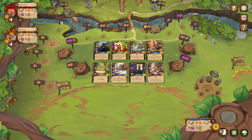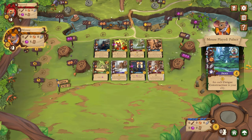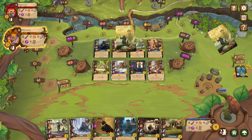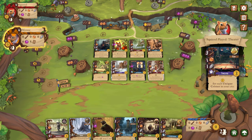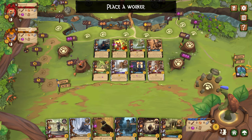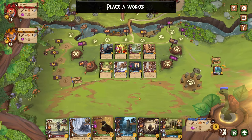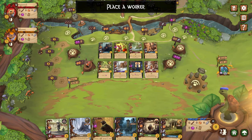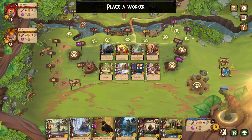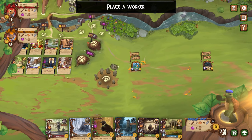Alright, so here we go. Everdale — I was pretty excited about character select. So we're playing against squirrel and mouse. We got to place a worker. This is a worker placement game, and there's a little bit of a tableau build going on. That's what they have in their tableau.